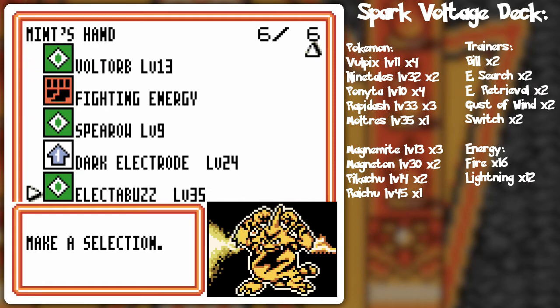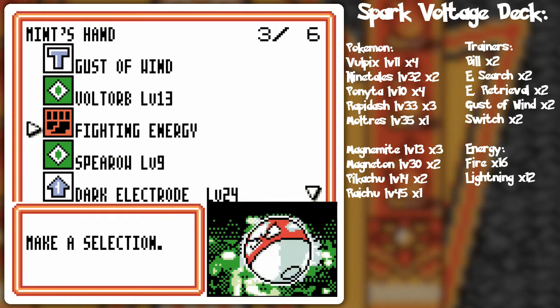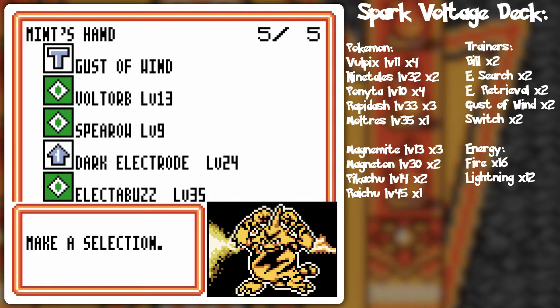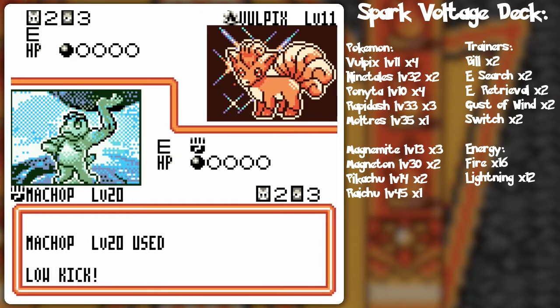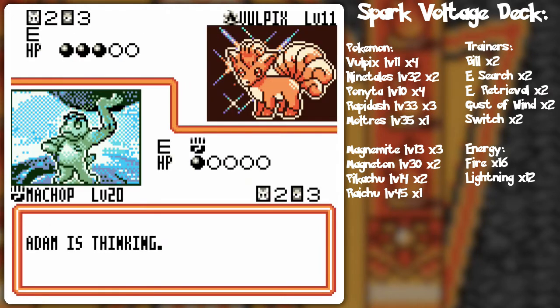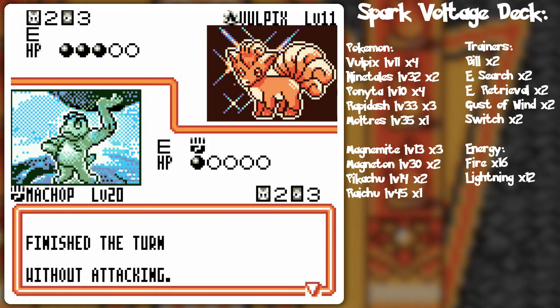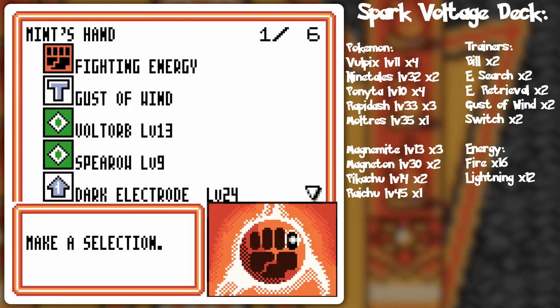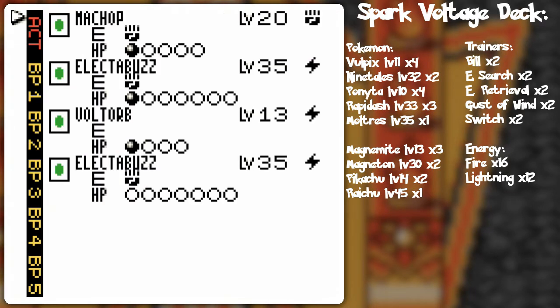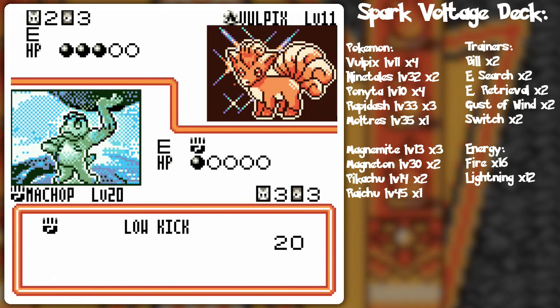I wonder if I should attach the fighting energy to Electabuzz rather than to Spearow. Everyone's down 10 HP because of the self-destruct, which works to his advantage and also disadvantage depending on how it goes, since I get the next attack after that. I should power up another Electabuzz — I already got the Voltorb. Low kick!